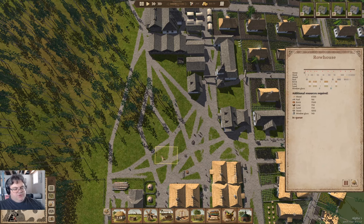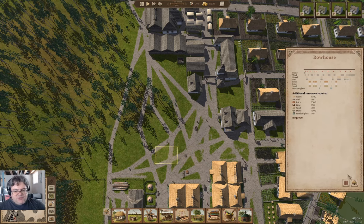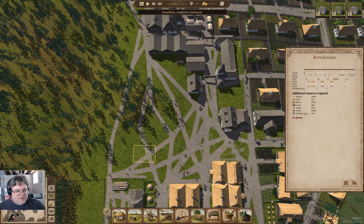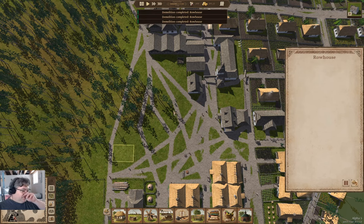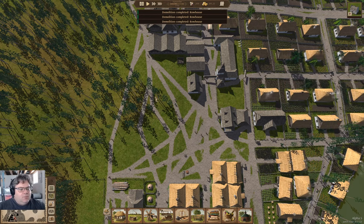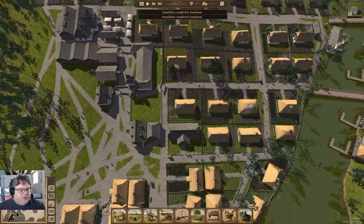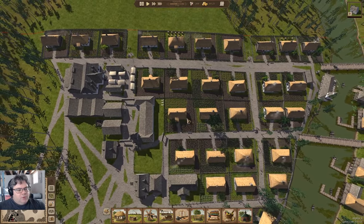I'm going to cancel these additional row houses until the first one's built, because I want to see how things look before I commit to building a whole row of them.